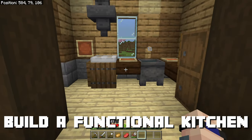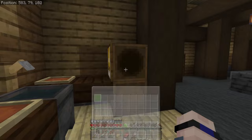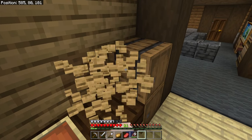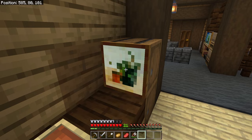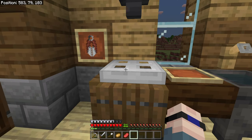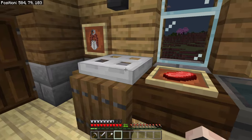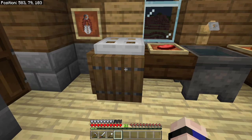So all we've got to do is preload this with stuff we want smelted and preload this with coal, and we have our first auto smelter. Once each item is done cooking, it gets pulled down into the hopper below, pointing into a barrel, ready for us to pick up. Moving on, this is our little cozy kitchen complete with a stove. I have a sink with water just in case we want to wash some dishes, and a refrigerator to store different types of food with a little towel rack on the side. These item frames hold a pair of shears as tongs for the grill. This is a fully functioning kitchen — we can put meat or a potato right on the campfire and cook it.